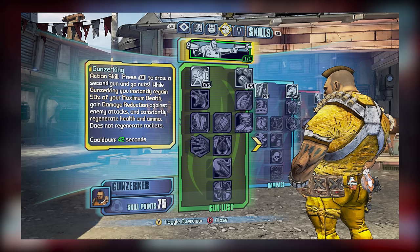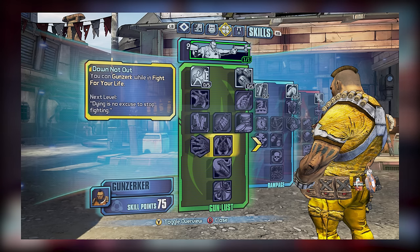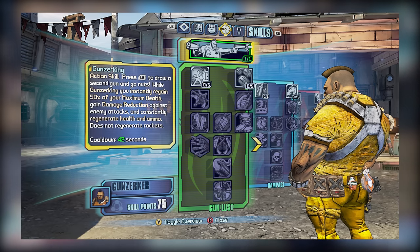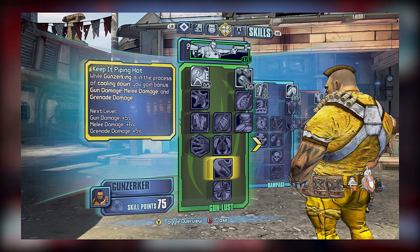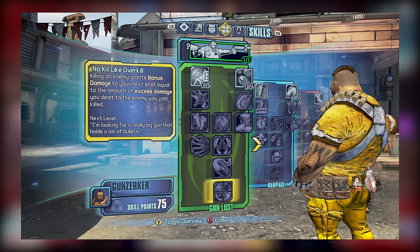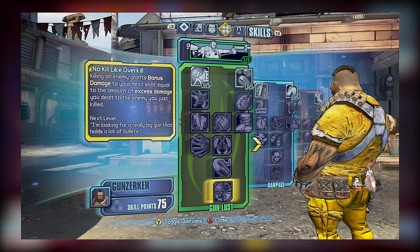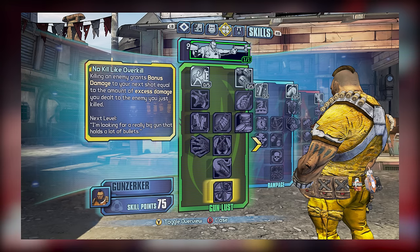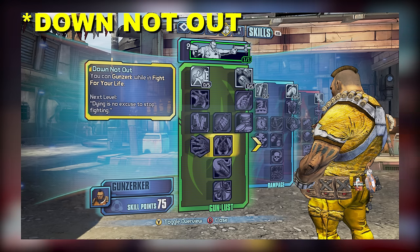For tier 4, Down Not Out is incredibly useful since it allows Gunzerking while in Fight for Your Life, so it's a must-have. Lay Waste is a decent skill, though it's worth noting that it's a kill skill and aspects of it don't work in the offhand while Gunzerking — still, it is boosted by a number of class mods, so at least put a point here if you desire. Tier 5's Keep It Piping Hot is a pretty good skill that boosts gun, melee, and grenade damage while not Gunzerking, and it can potentially proc while you're Gunzerking if you're taking advantage of Get Some, so it's a good idea to max this out. As for No Kill Like Overkill, like Money Shot this is a very powerful skill that's a must-have, so absolutely put the point here — you're just losing out on massive damage potential otherwise. As long as you make sure to pick up Money Shot, No Kill Like Overkill, Keep It Piping Hot, and Last Longer within the Gunlust subtree, you're doing pretty well.